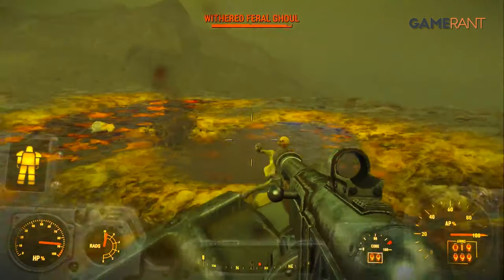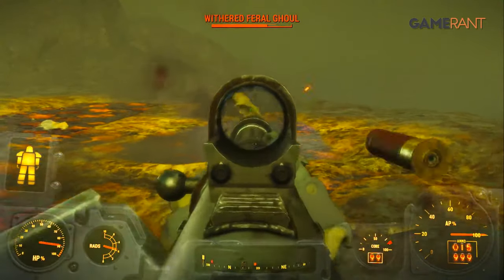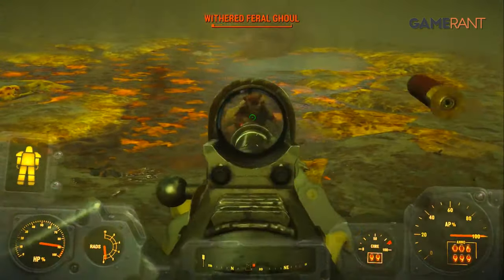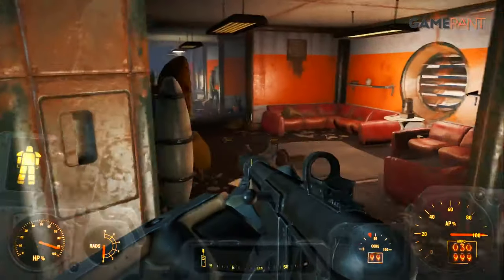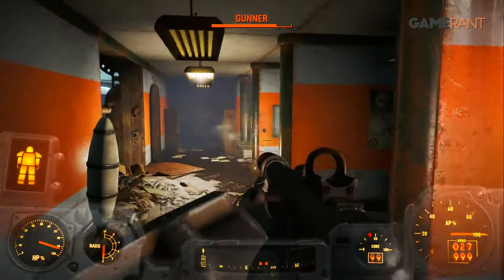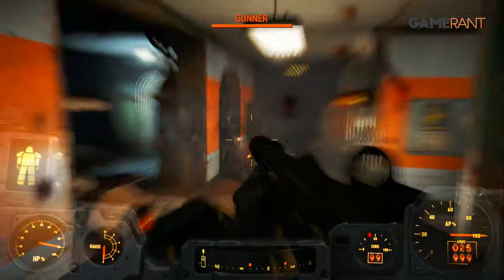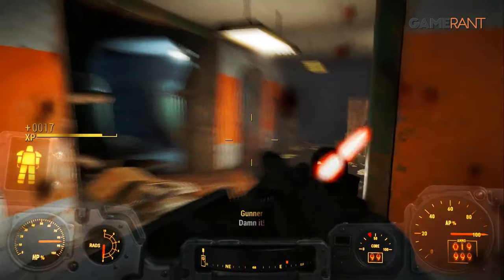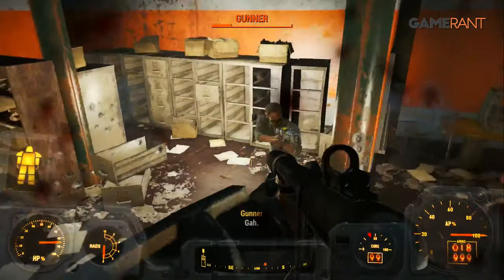Players who get this weapon can easily use it all the way to the very end, with most bosses being downed in a few shots. Combat in Fallout 4 does get progressively easier over time, but the sheer manner in which the Wounding Combat Shotgun completely trivializes most encounters in the game should be experienced first-hand for players who want the wildest power fantasies to become a reality.